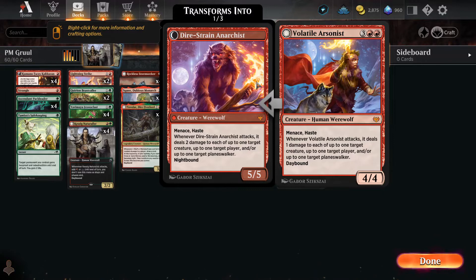Volatile Arsonist — for five mana, you get a 4-4 with menace and haste, which is a great price. When he attacks, it deals one damage to each of up to one target creature, one target player, and one target planeswalker. So that's three points of damage distributed around. His Dire Strain werewolf form deals two damage to each of those things and is a 5-5 at that point.